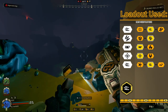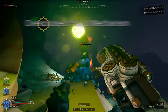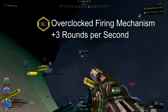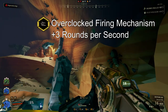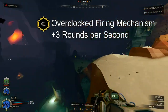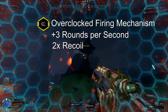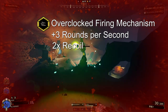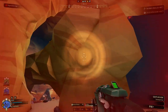Moving into the balanced overclocks, we have two to evaluate. Overclocked Firing Mechanism offers the benefit of a massive 3 additional rounds per second, boosting the base rate of fire to 11 rounds per second. This can achieve a maximum of 14 rounds per second if you choose to bring the tier 1B and 5B rate of fire upgrades as well. The downside is that the recoil of the weapon is doubled, making it harder to control and effectively limiting the range. However, this is a downside that can be compensated for with skill, as well as the tier 3A recoil mod, completely negating the downside.